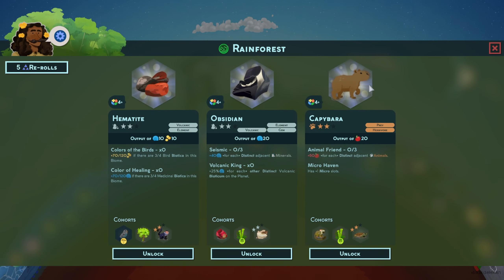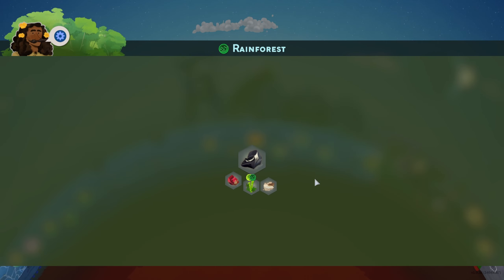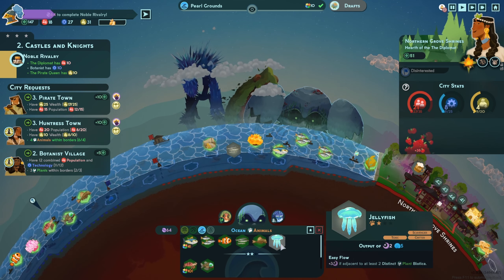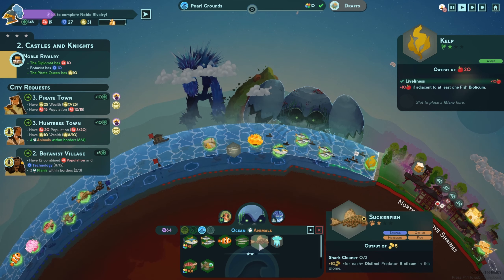Rainforest draft: hematite, obsidian, and capybara — we only care about science. The obsidian is good: 40 science for each distinct adjacent mineral, and 25% more science for each other distinct volcanic bioticum on the planet. There's a decent amount of volcanic bioticum for the ocean. Bamboo too — that's a construction. Let's take the obsidian. Still happy with the tuna, need to put some other animal here — sucker fish is distinct. Sucker fish gives them a little bit more.